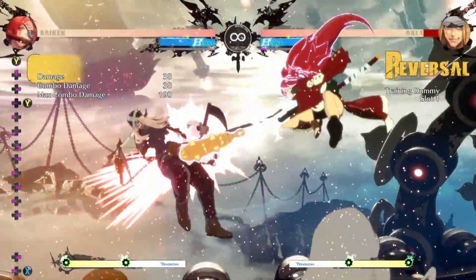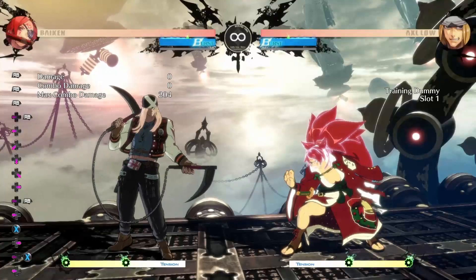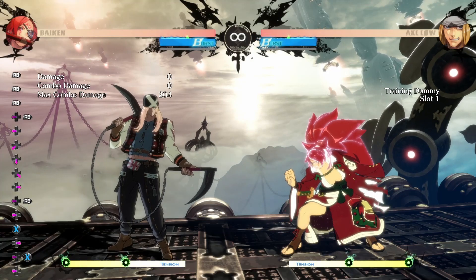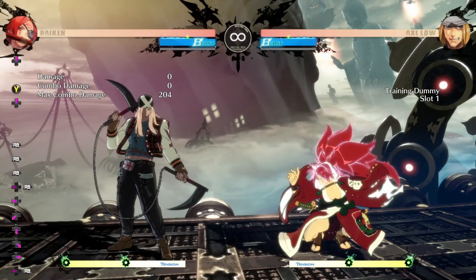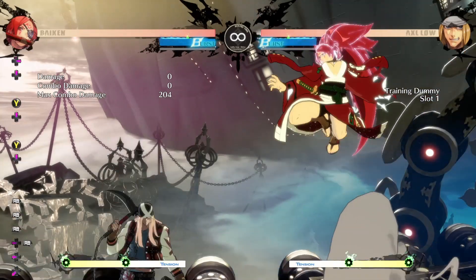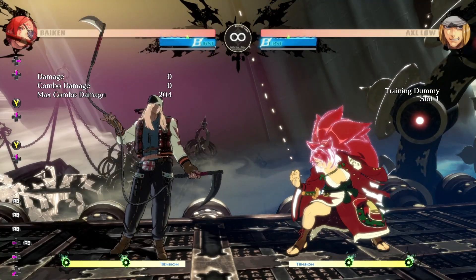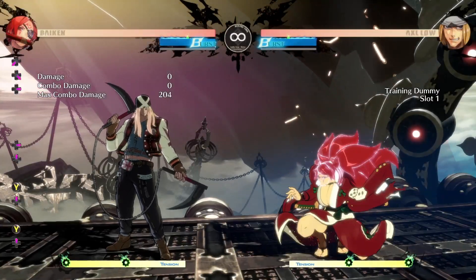You want to just do jump S. The benefit of using jump S to punish Rainwater from close up is that you don't have to commit to jump forward — you just jump. And even if they don't do Rainwater and you jump, you can just hold back and block, because if they don't do anything they're going to go for 6P. So you don't have to commit. The next option is Youzansen.